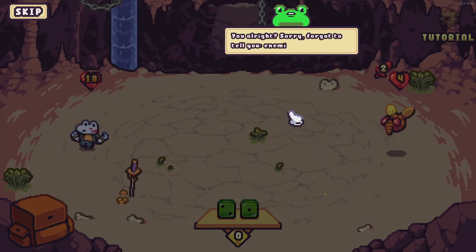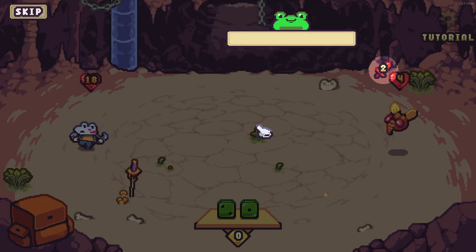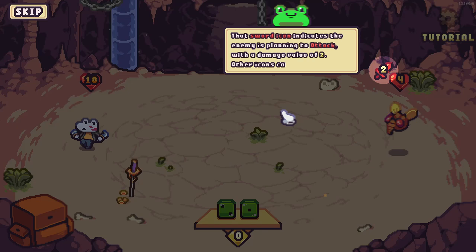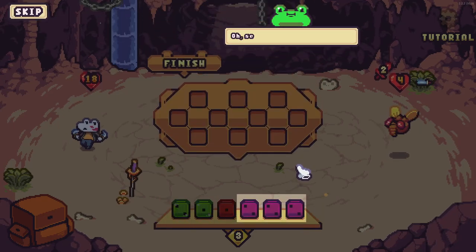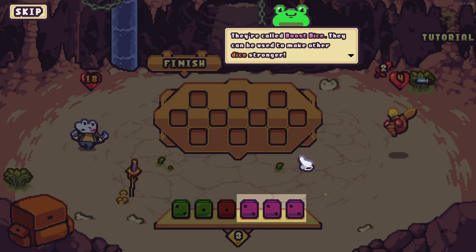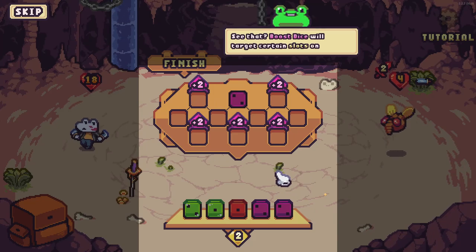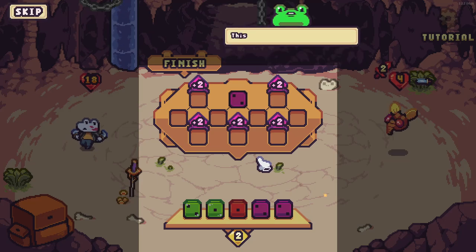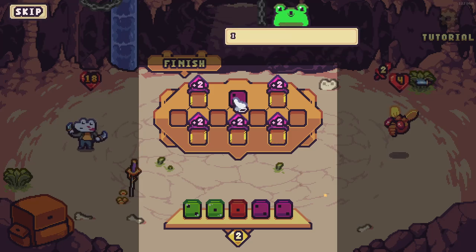Check out the animations! Enemies will move after you — check the icons around the enemy's HP to know their intent. A sword icon indicates the enemy plans to attack for two damage. Other icons can indicate block, heal, and more. Then a new dice type appears — purple boost dice. These add plus two to the value of any dice two places away. The boost dice will target certain slots on the board, and that same value gets added to the targeted dice.